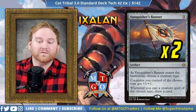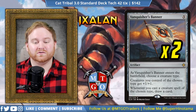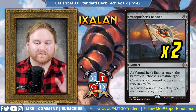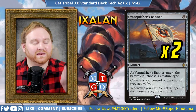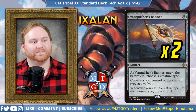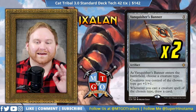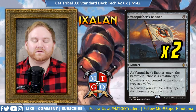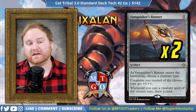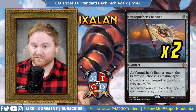Next up in artifacts, we have 2 Vanquisher's Banner — a 5-mana artifact. As Vanquisher's Banner enters the battlefield, choose a creature type — we'll choose cats. Creatures you control of the chosen type get +1/+1, which is a great anthem ability. Whenever you cast a creature spell of the chosen type, draw a card. Vanquisher's Banner is quite good for us — it helps gain card advantage in the mid to late game to outlast an opponent. One thing to note: having Vanquisher's Banner and Lifecrafter's Bestiary on the battlefield can almost mill you to death, so be careful. The only downside is Metallic Mimic does not benefit from Vanquisher's Banner's draw trigger because it comes in as a shapeshifter.